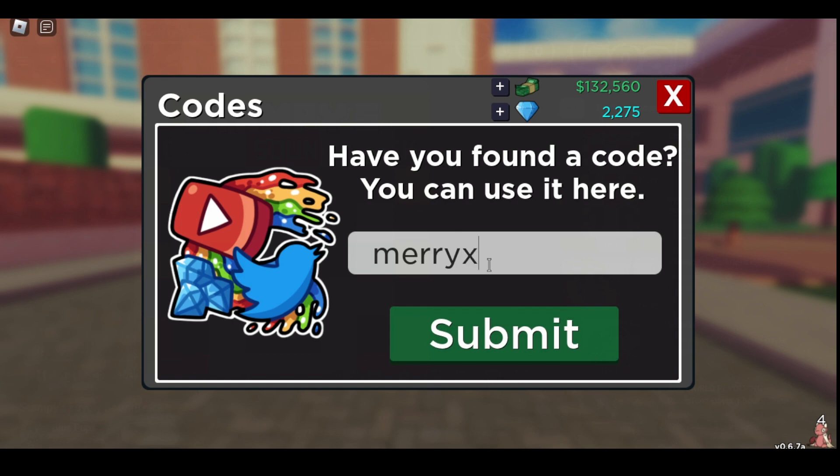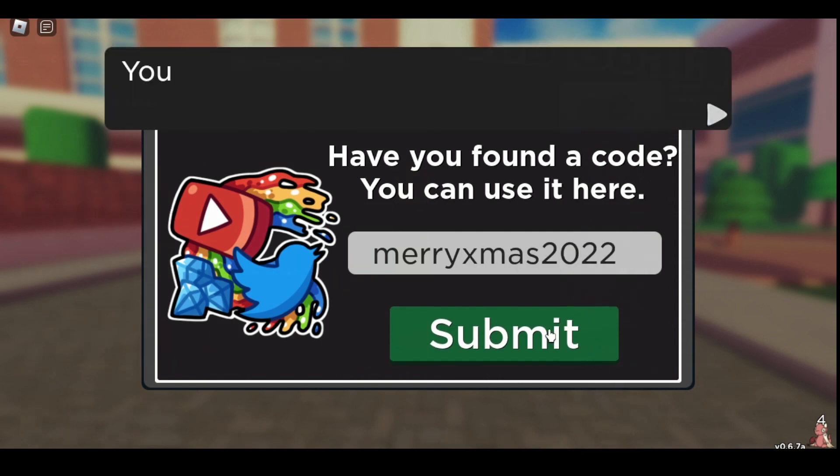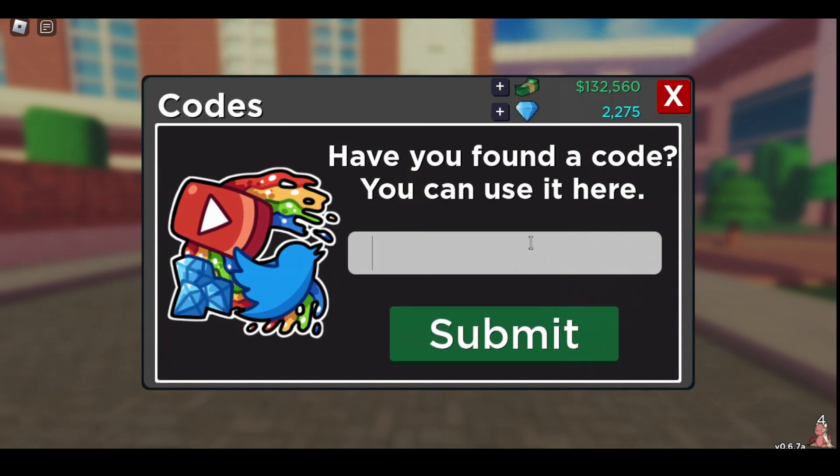Next one is Jetmarry X-Mos 2022. That one gives you a Sled Melt. The next one after that is 125k lights, gives you a Roulette Ticket.